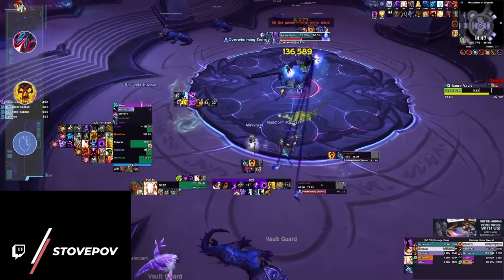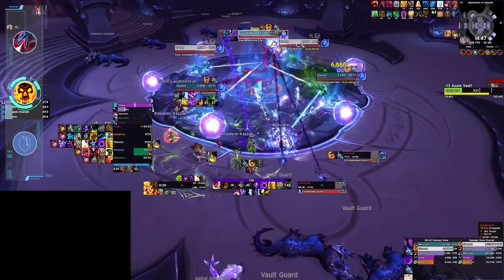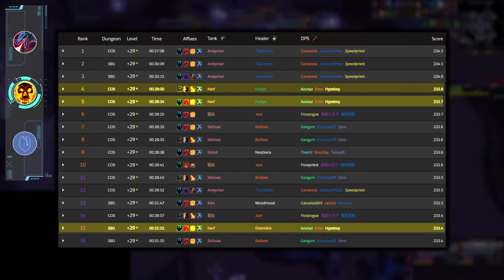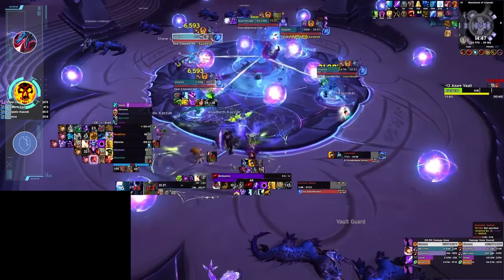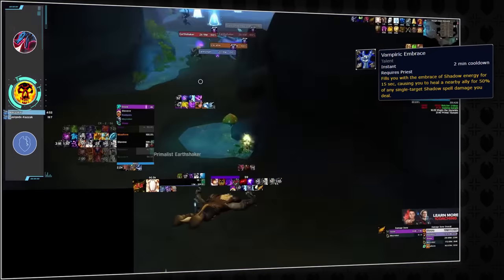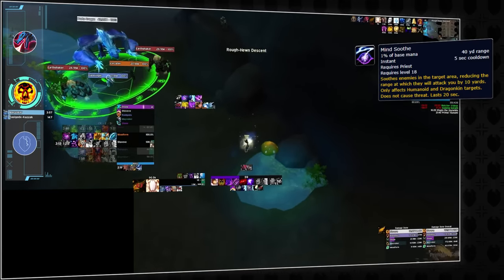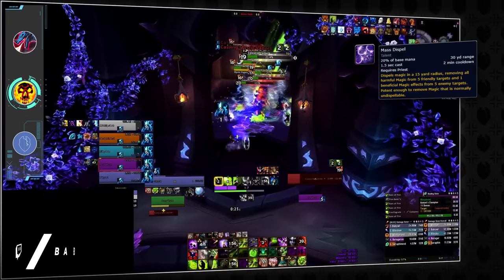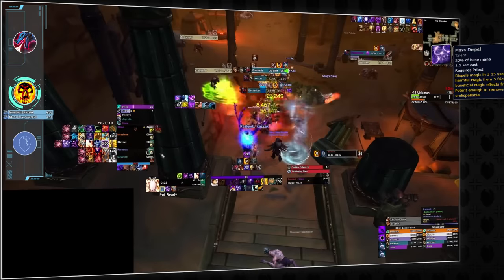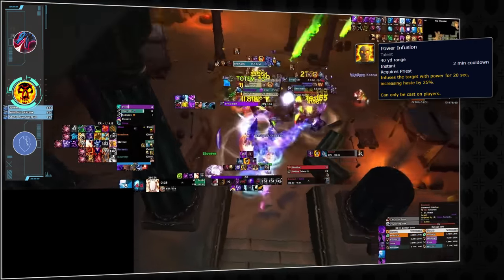Next up, Shadow Priest. Despite all the nerfs and changes, Shadow Priests have been a staple of high keys for the last year. Even before they achieved dominance in Season 2, Hypeboy was putting Shadow Priest on Raider.io's front page in Season 1. Shadow Priest's utility has been consistently strong: Vampiric Embrace is a group-wide defensive cooldown purpose-built for dungeon boss fights, Mind Soothe is overpowered, and there's a good argument it's a better routing tool than Rogue's Shroud of Concealment. Mass Dispel was heavily nerfed in Season 3 but remains impactful. And then you have Power Infusion, one of the strongest cooldowns in the game and an ability that can truly be regarded as meta-defining.